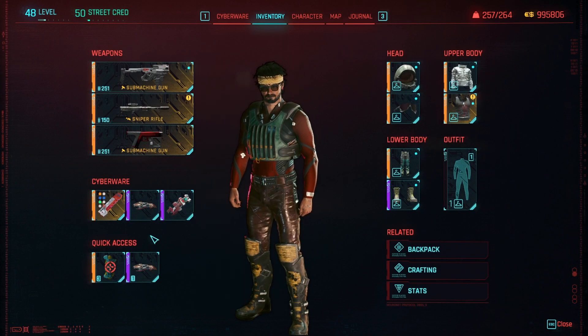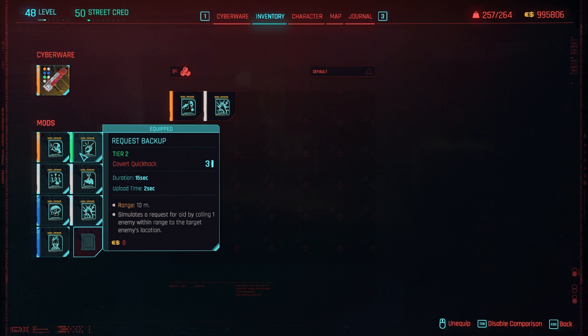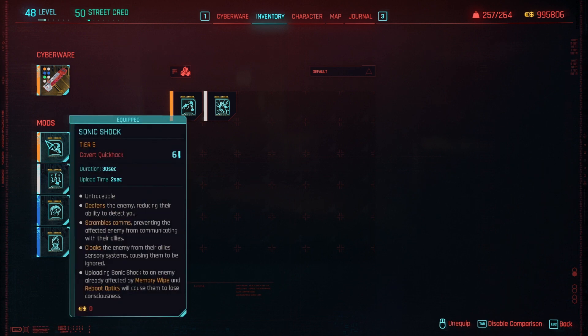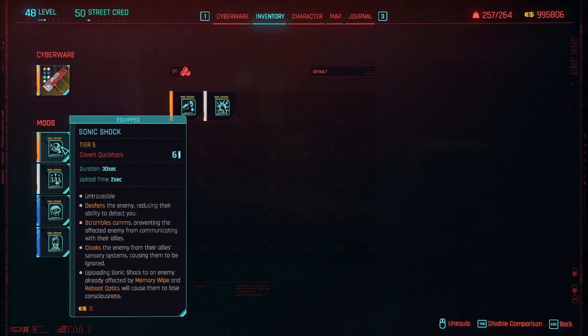In your Cybertech you can plug in quick hacks. If you go to inventory and click on quick hacks, you can stack them on your Cybertech and every quick hack is going to do something different. They have tiers - after patch 2.0 there are tiers 1 through 5. You can get higher tiers by crafting them or finding them, but it depends on your level and street cred. If you start the game you won't find tier 5 like I do because I'm already high level.